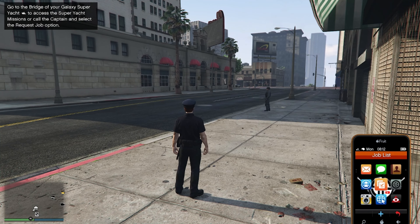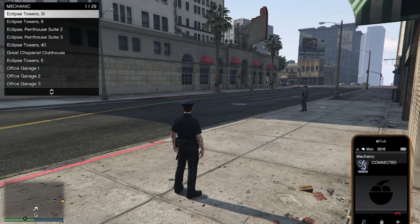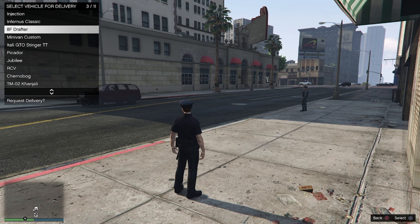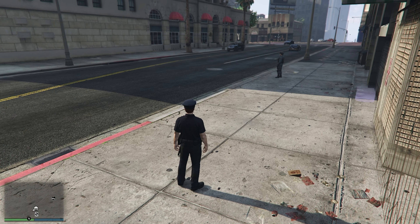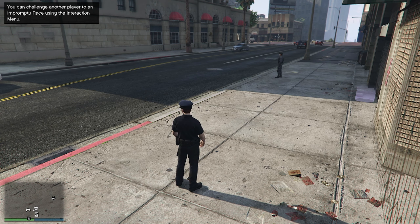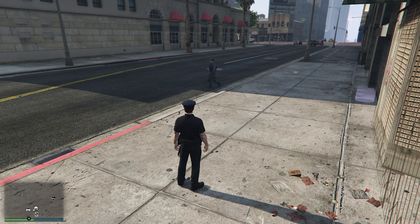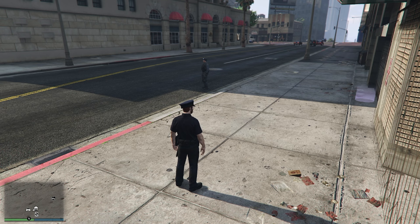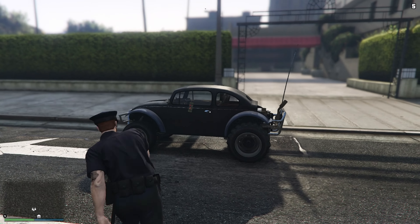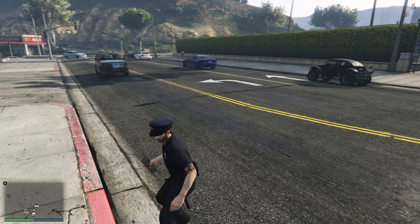Just like before, if you've ever done the gift cards to friends glitch using the facility method, you should know you're going to need a street vehicle inside your facility. Every street vehicle equals a card you can get from your friends. Before attempting this glitch, make sure you have a street vehicle inside your facility and that the facility is full with vehicles. At this point, call out that street vehicle — once it arrives, place five sticky bombs on it.